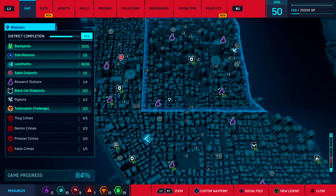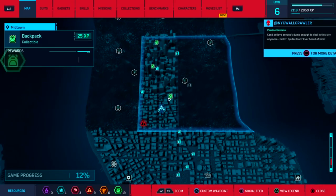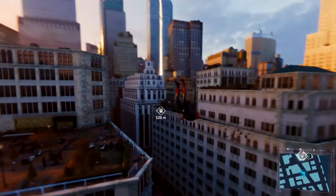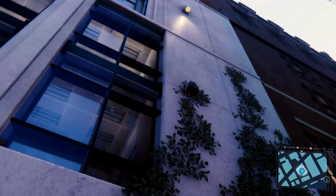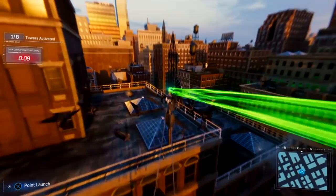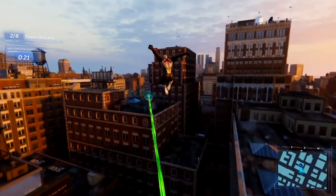Anyway, the overachiever is going to demolish every one of those little icons on their map. You should see them when they find out there are backpacks across the city that need to be collected. Any normal person would be like, oh okay, it's all over the place — if I get close to one of them in my travels, I'll just quickly pick it up. The overachiever's like, dude, I need to get all of these right now. I haven't even discovered the Upper West Side yet, but I'm going. I seriously need these backpacks. It almost becomes OCD. It's like, I should probably get on with the main story, but that Fisk hideout is looking at me funny — it's gotta go.